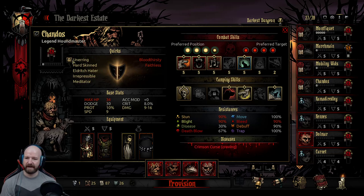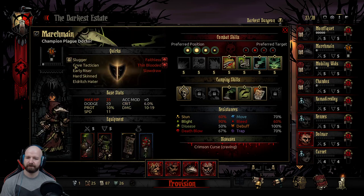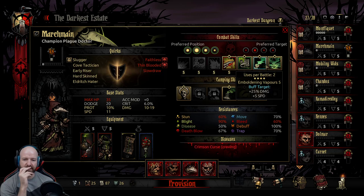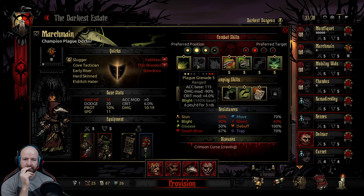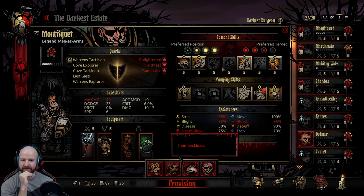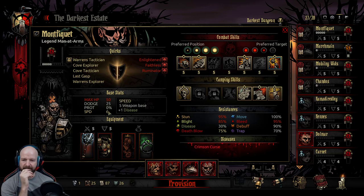Chandos, Legendary Hounds Master, Eldritch Hater, Mobilnewitz. Marsh Main - he's got Incision now, Disorienting Blast. I definitely want Noxious Blast. The thing is though, there's a big difference between the initial battles and the battles against the Siren. I just hope that Mont-for-kit can at least get Bolster off before he gets mind controlled the first time.